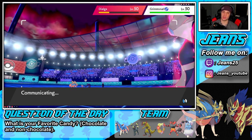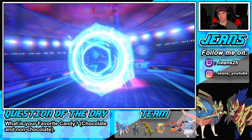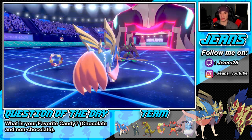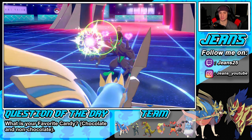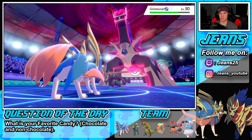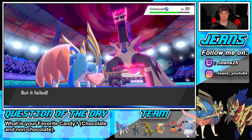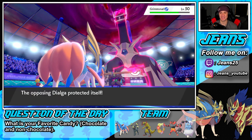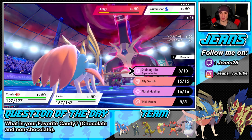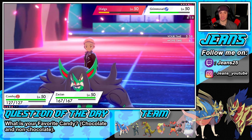I wonder what Grimmsnarl is gonna do — set up a screen? I really wonder. He already taunted me. He's gonna Protect — I kind of saw that coming. I needed to put the pressure on because if I'd gone for Sacred Sword and he didn't Protect, that could have been a rough turn — he could have just gotten a free hit. He's gonna Trick and it fails. We don't have an item, so the trick fails.